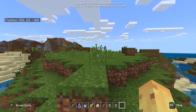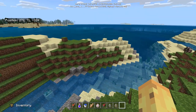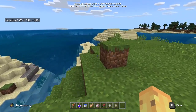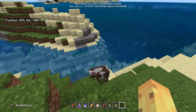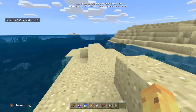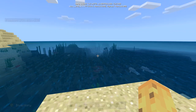Tridents can now be enchanted with mending and unbreaking. Surprisingly that wasn't there before — it was on Java Edition but now it's here on Bedrock. Mending means XP gained from killing a mob will now go to your trident instead, and unbreaking decreases the odds of your trident taking durability damage by 75%. They're enchantments you would have expected to be in there from the start, but it's nice to know they're there now. They've also added an animation when using riptide in the first-person perspective.